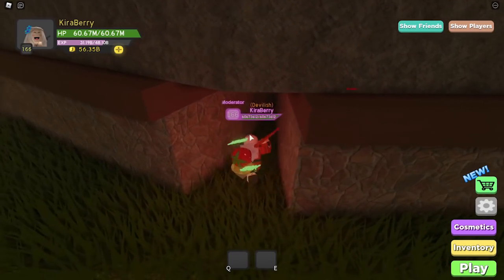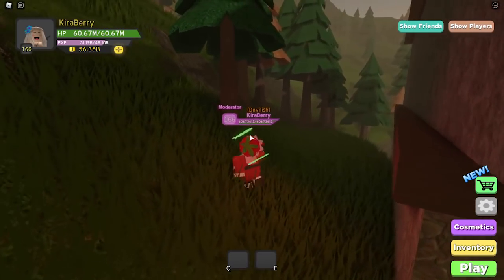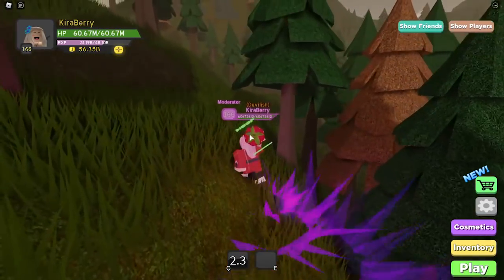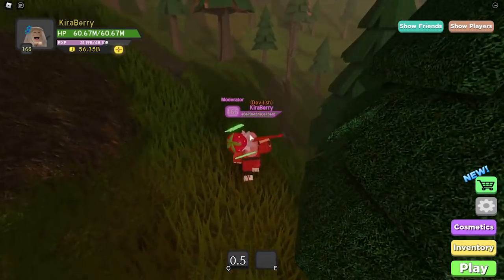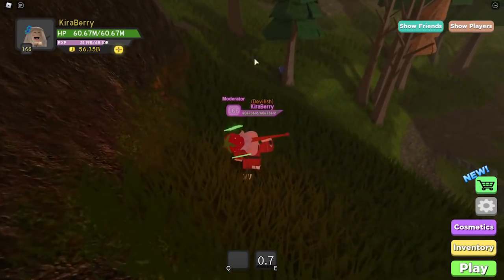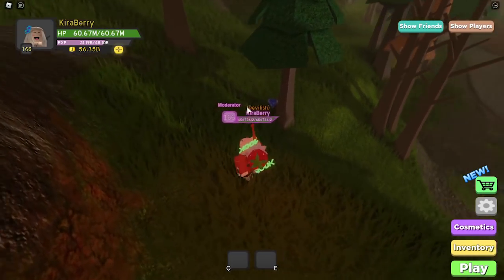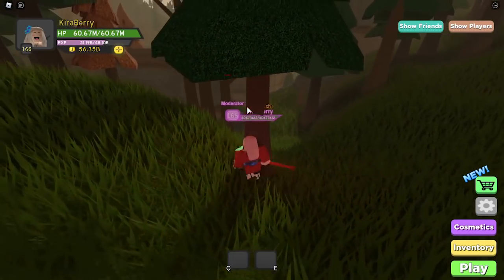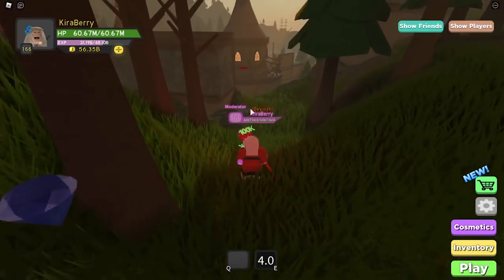The next one is the Blue Gem, and it's actually very close by. Come up on the hill and follow the edge, and you'll see a blue gem behind one of the trees. It's very simple — you're like behind the wizard's tower area, so just go back there and find it.